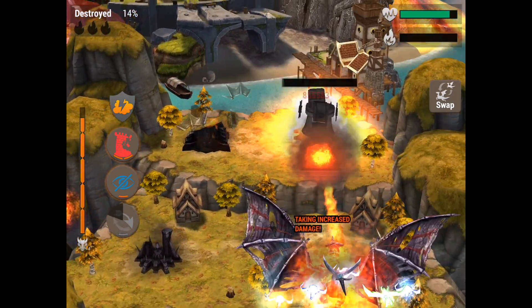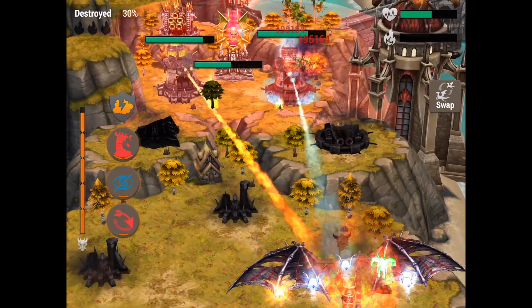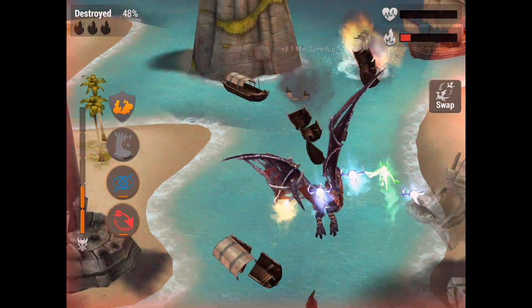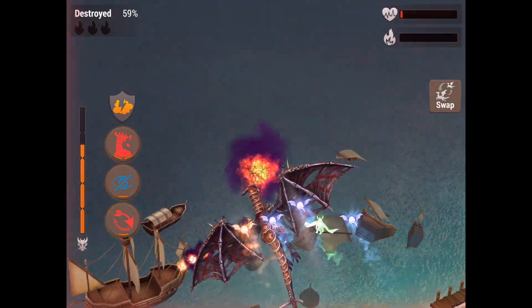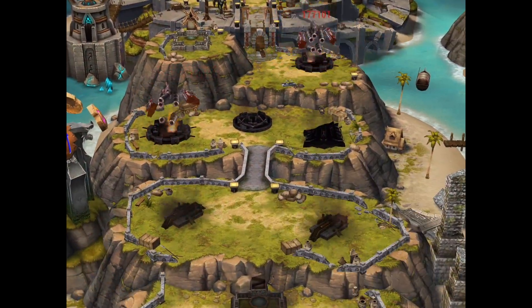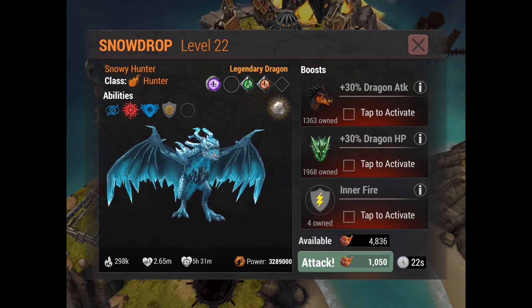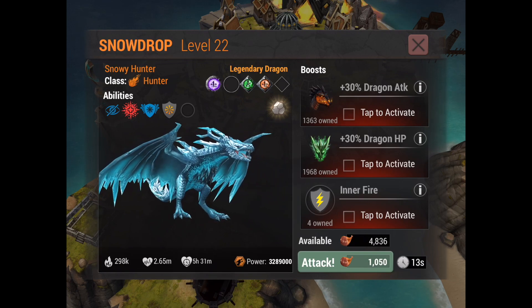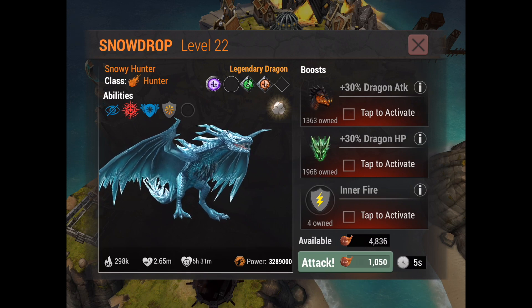Even if you can max out the base with one dragon — say you hit 100% — switch it out anyway, because that's the whole point of inner fires: use it on all three dragons you have available. Make sure your bonus meter is full before you use them. Nightshade is a beast. The only thing that really hurts Nightshade is ice turrets, but apart from that there's not much that can stop it. This base was pretty tough — I'm only level 130 going up against a level 160.